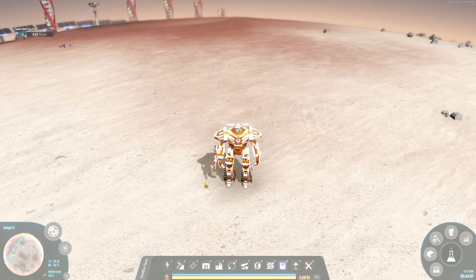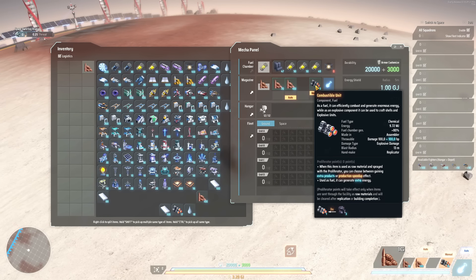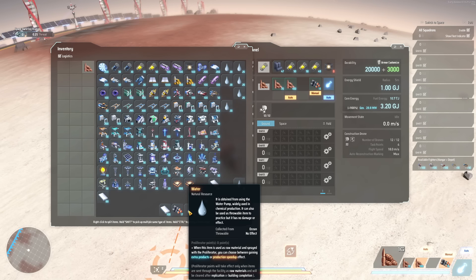There have also been quite a few new things added to the combat system. When you go to combat mode, you'll see a new option that allows you to throw items from your inventory. For example, I added combustible units to my magazine, and they have a new throwable quality showing they'll deal 1000 damage when thrown. This goes into a specific slot — the one with the nuclear bomb icon. You can check what's throwable by hovering over items: titanium has no throwable quality, but combustible units do. Water can also be thrown but has no effect.